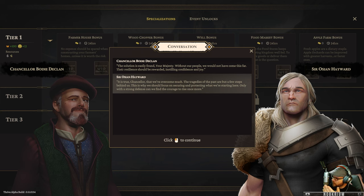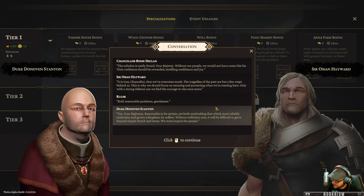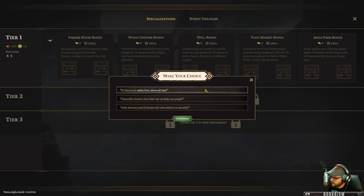The chancellor says focus on security, strong defense. The duke wants money. Sir Hayward says safety first. Do we go with the knight's side, do we go with the chancellor, or do we go with the duke and say money's better? I'm going to say safety first - let's get ourselves an army. I want to show that part of the game especially.